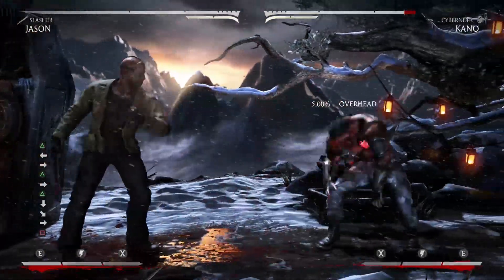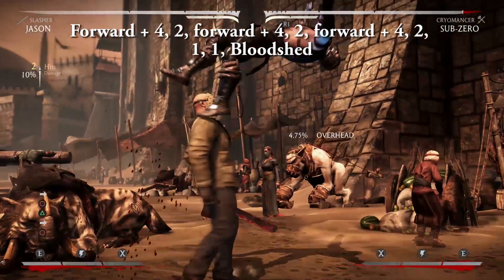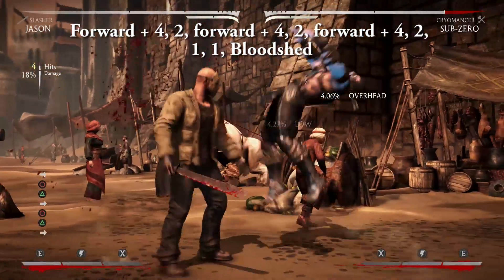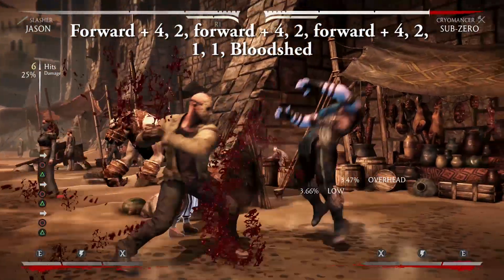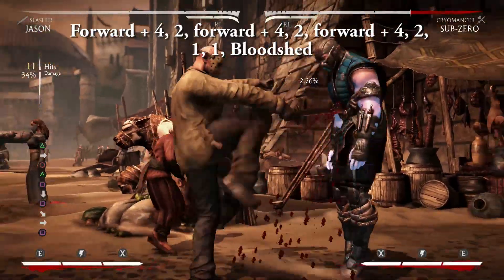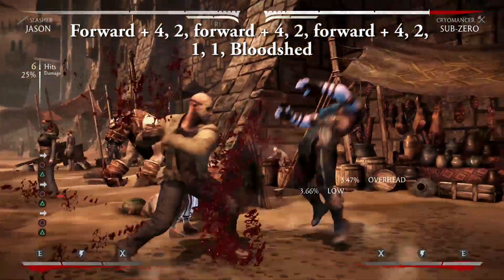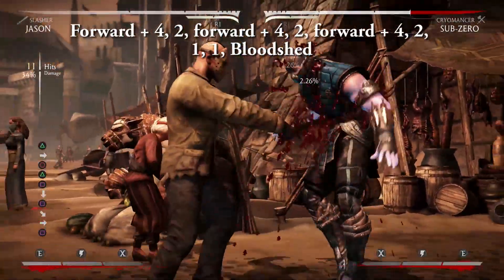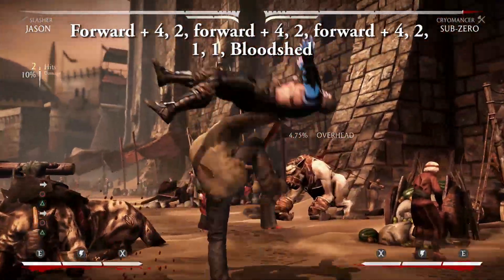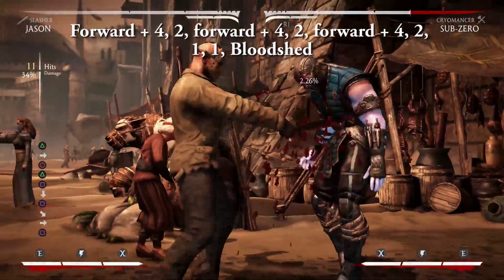Now let's put it all together for some advanced combos. Forward 4, 2 — forward 4, 2 — forward 4, 2 — 1, 1 — Bloodshed. Like I said, Jason's big combos are very straightforward and very damaging without even needing meter. This is a bit tough to start because the range of the forward 4 is so short, but if you can land it, your opponent is going to be hurting.